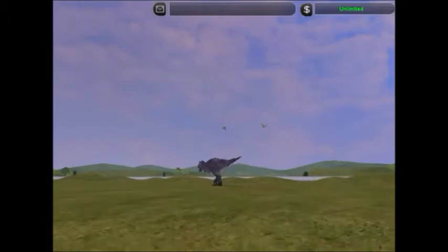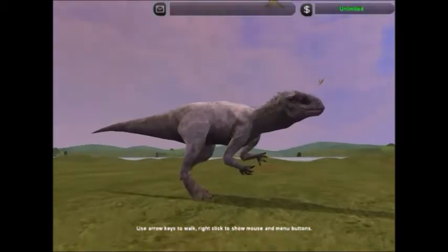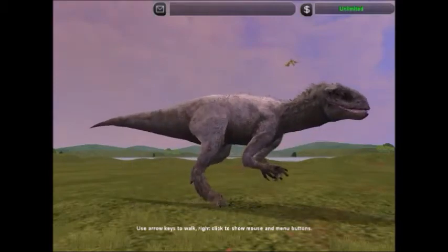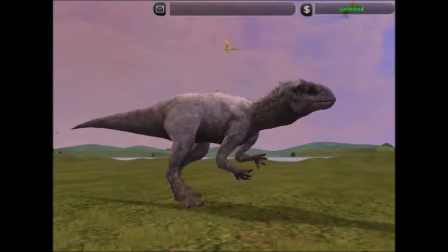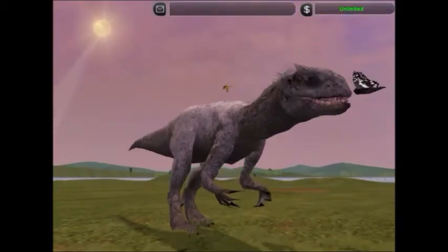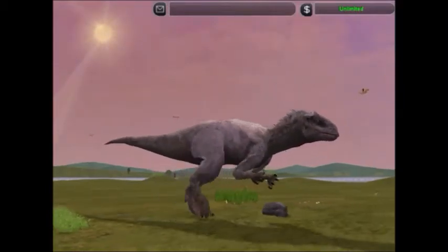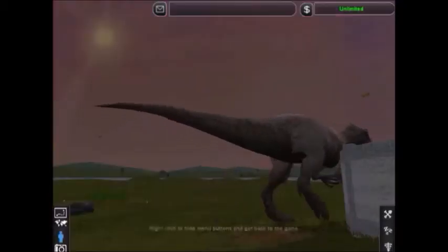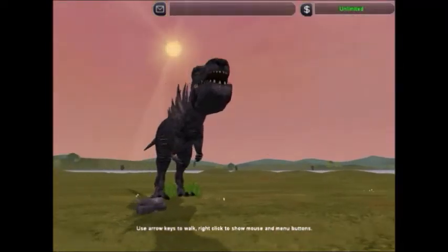I actually don't have a King Kong mod even though I have that creature. I showed the Indominus Rex in the last video where I tried to do T-Rex versus Indominus Rex and it didn't work. This is one of my Indominus Rex mods — I actually have three, they just come in different packs. I like this one even though it is mute, it looks pretty good. It was made by the same guy who did the Vastatosaurus Rex — One Piece Designs, if you're familiar with Zoo Tycoon modding.